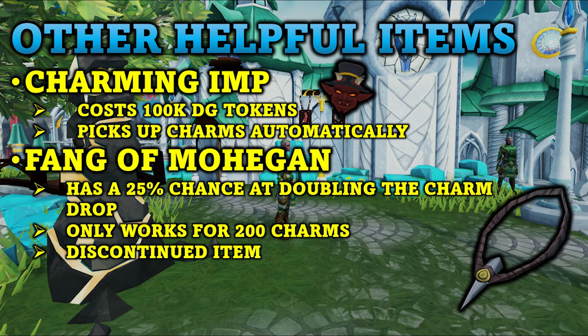Another extremely helpful item is the Charming Imp. This requires level 21 Summoning and 21 Dungeoneering and can be purchased for 100,000 Dungeoneering tokens. For 500 Slayer points you can attach it to your tool belt so you will never lose it. The Charming Imp's effect is that it will automatically pick up summoning charms for you, making it a really helpful quality of life item when grinding for charms.